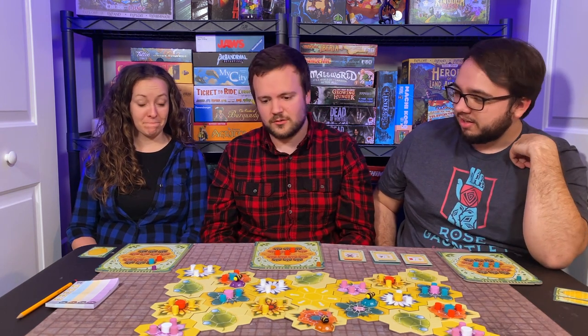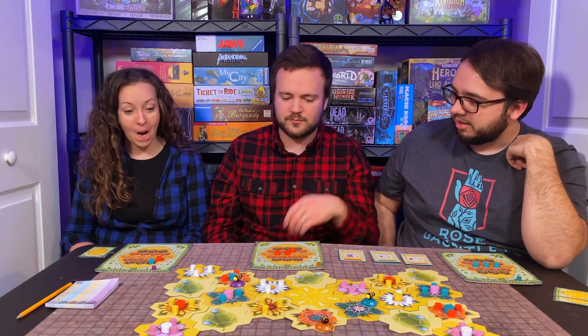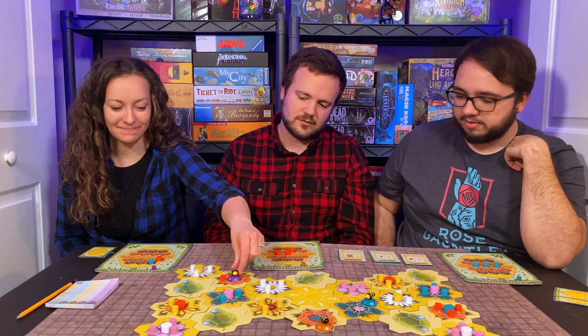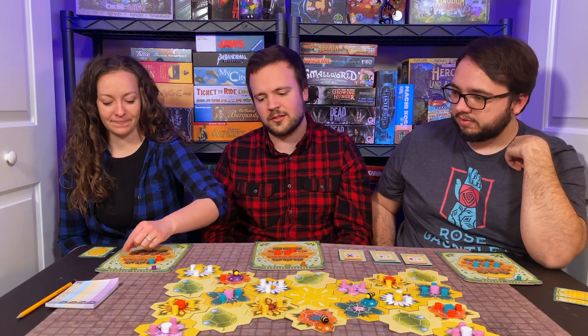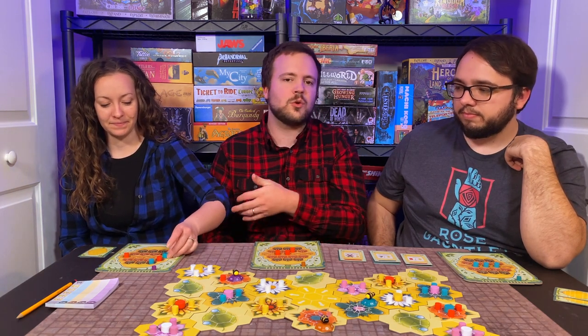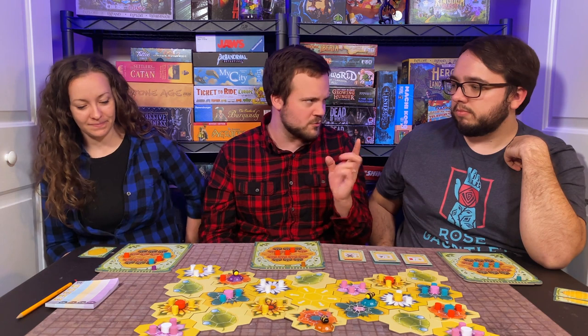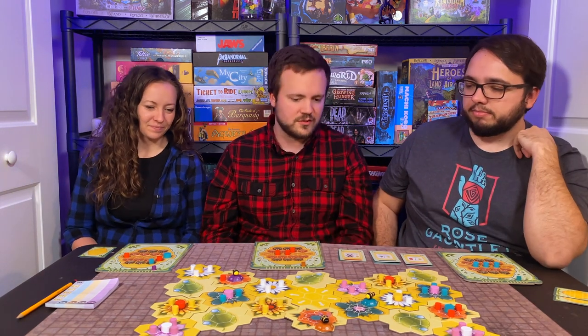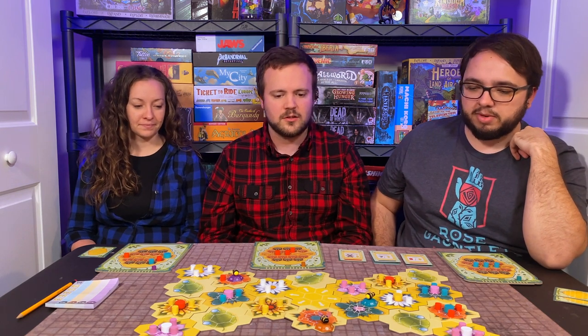Whose turn is it? Emily's. Oh, Emily, you haven't gone yet. One, two, three — I'm going to do this big one, this big old boy here. That makes sense. And you also get a small nectar with that. Large nectars don't give you any extra points at the end, which is interesting to me. I thought maybe it would give you more incentive — like giving you another nectar — but it gives you two in the same turn, which is really nice. Makes sense.